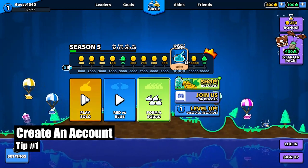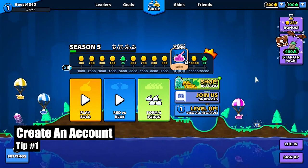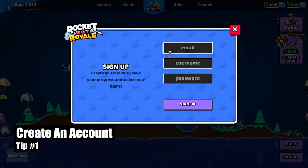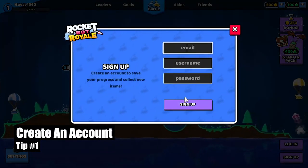Tip number one is create an account. This might seem obvious to you, but there are some players with over a thousand games played who don't even have an account. So if the game doesn't sign them in for some reason, or if they want to go to another device, they'll have to start all over from the beginning.